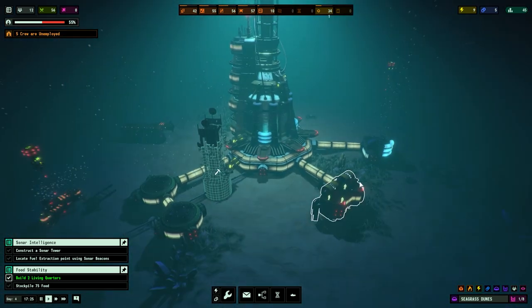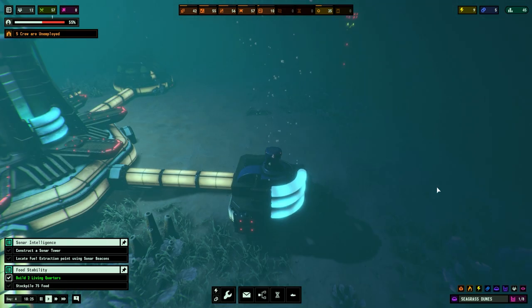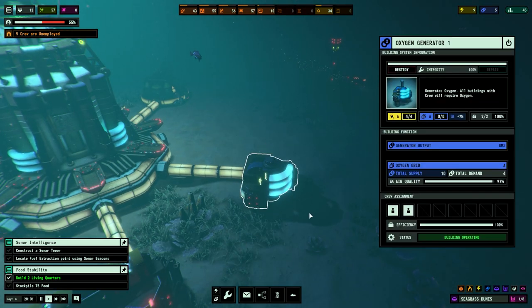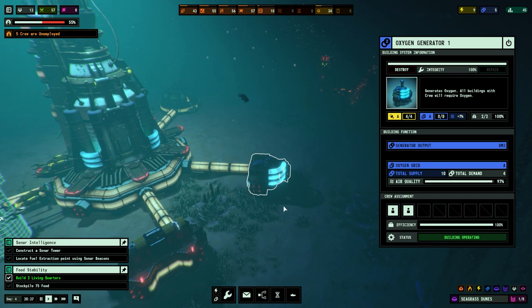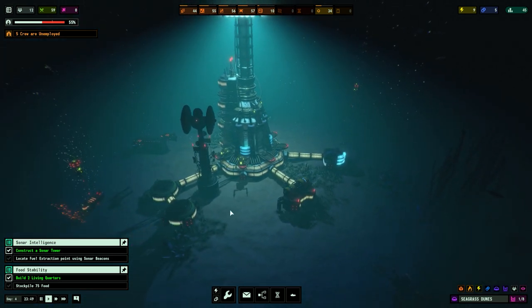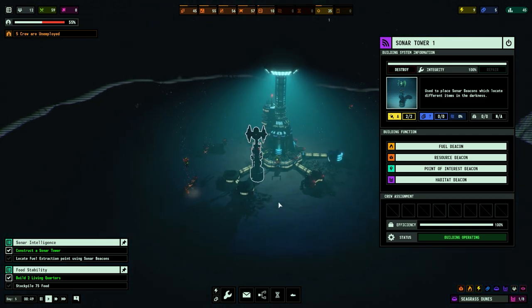I like the little details with all these leaks - the bubbles coming from here. As you build out you get more of them. That's the oxygen generator - you would expect it to vent something. You could use desalination - take out the salt, split it and recombine it - who knows. But the main thing is we have a sonar tower, so we need to find a fuel extraction point.